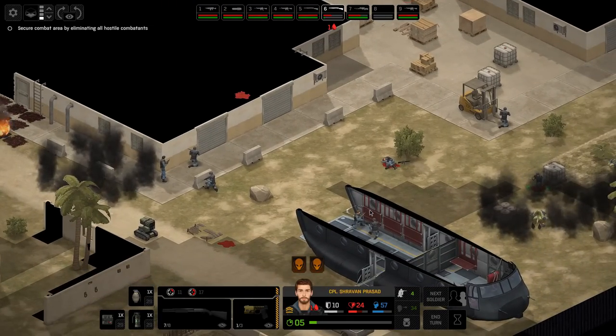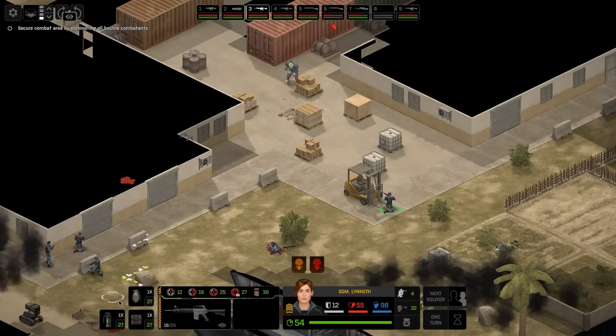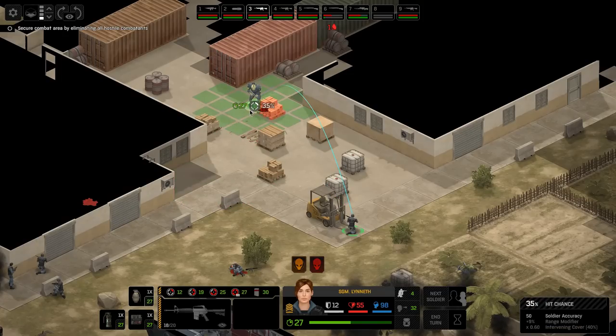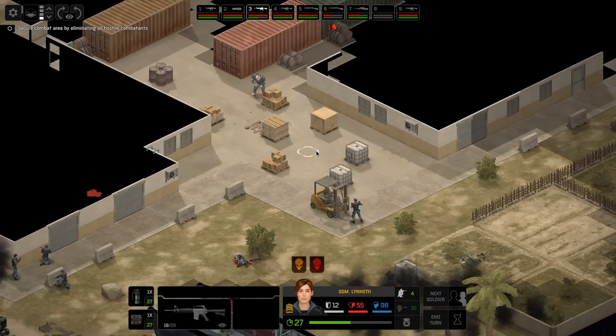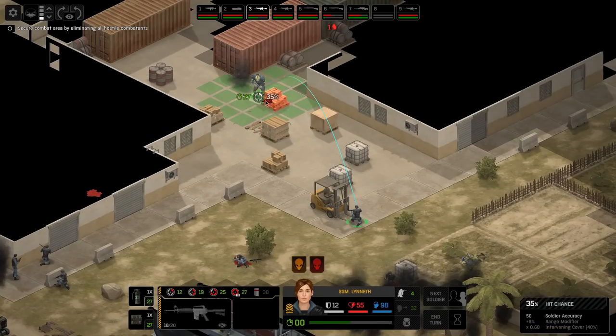I was actually planning on if a soldier died to play out a montage of their greatest moments, but all you did was run out of a ship, shoot an alien once, and throw a smoke grenade. So I'm sorry I don't have a montage for you right now. This alien here is a big problem - I'm going to frag him. 35% chance to hit. Let's throw the frag.